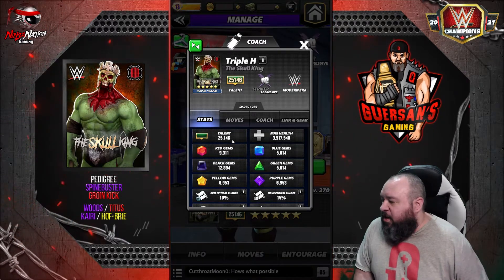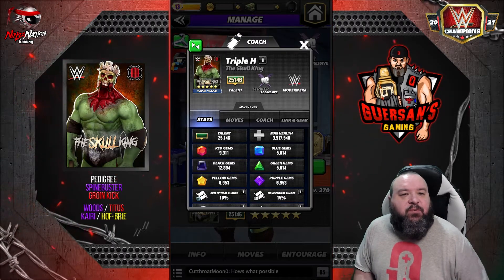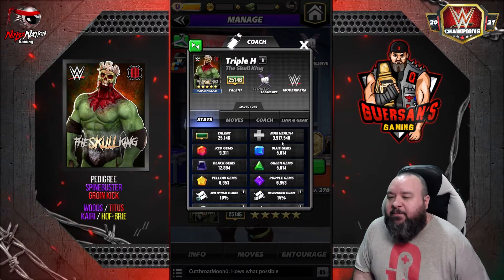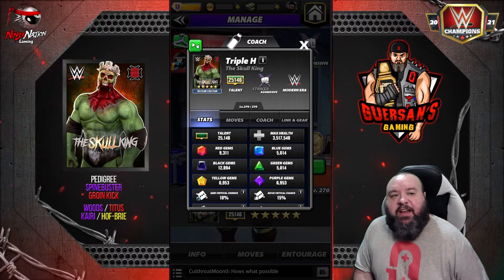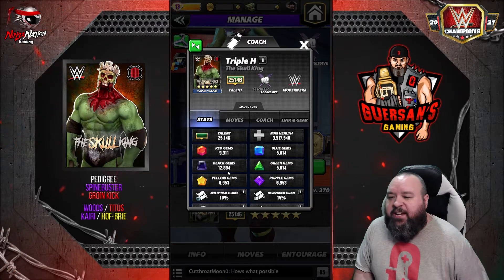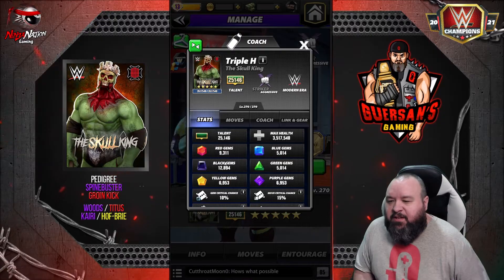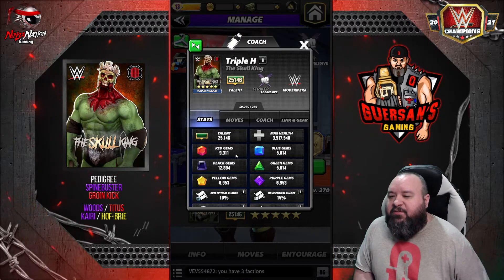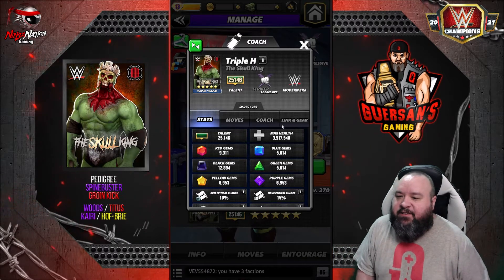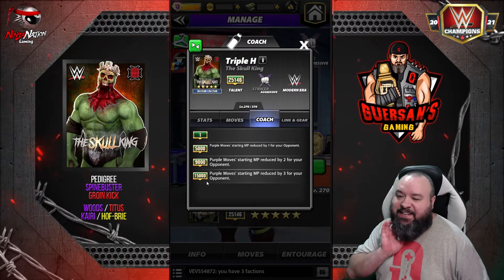At five-star gold his talent is at 25.1k; at five-star silver he was at 20.4k. He has 3.5 million alt — at five-star silver he had 1.4. His black gem damage is 12.9k, previously it was 10.7. His secondary color, red, is at 9.3, previously it was 7.7.